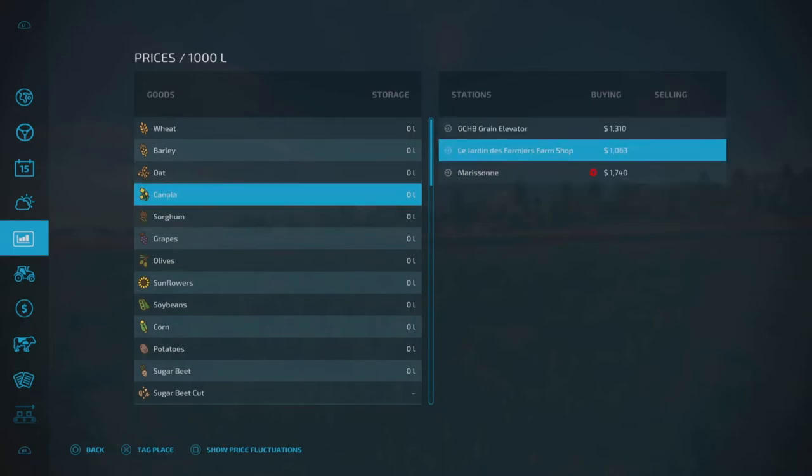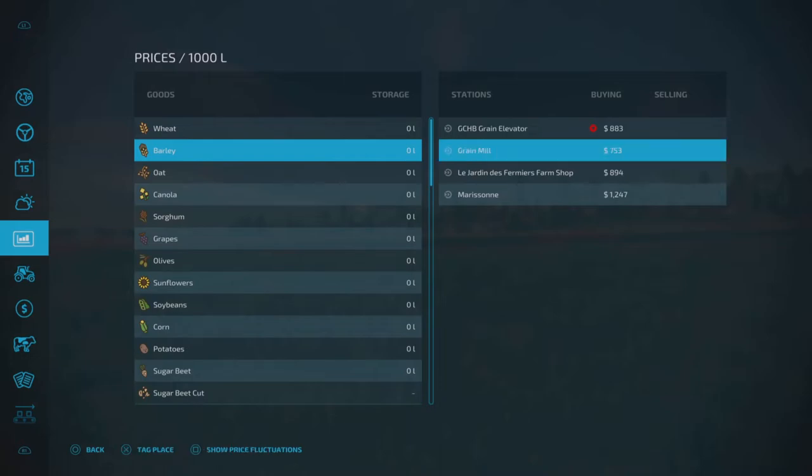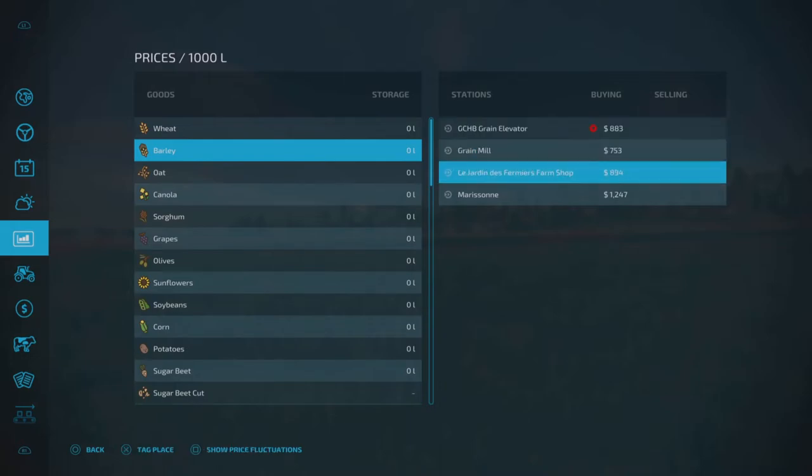Not all of them do — some of them are just sell points. Like if you go to a farm shop, it's just a sell point. A grocery store, same thing. If you go to the mills — the grain operation point — the farm shop is just sell points. But some of them will have production, which is really nice.